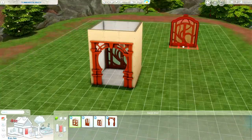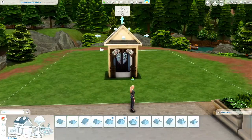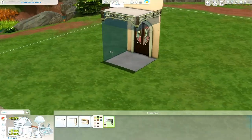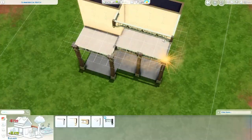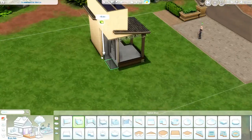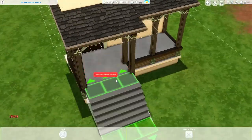Hey everyone and welcome to my channel. My name is Kristen and today is episode one of my Halloween spooky season occult houses. I am building a different house for all of the different occults — spellcasters, which is obviously this one, vampires, werewolves, aliens, mermaids — all of those. So that is five weeks of a different occult house.